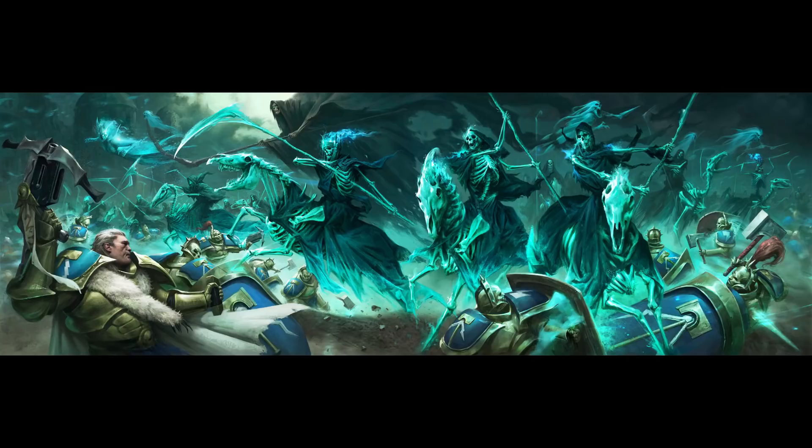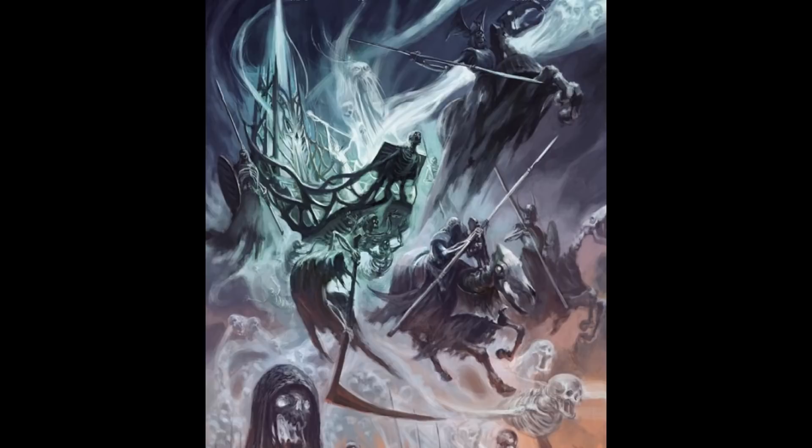The Spirit Host models are a bit older compared to the new Night Haunt stuff, but they really do carry over into the new range — they fit in aesthetically. I personally think they fit in quite well. Even the Hexwraiths — some people say they maybe don't fit as much, but I think the cloaks and stuff on the horses have tied in well with the new mounted Night Haunt. The last model in this box is the Mortis Engine, which is a particularly curious model.